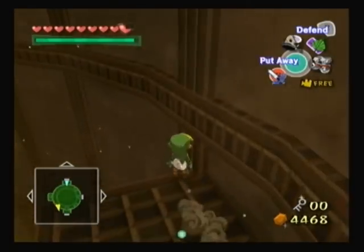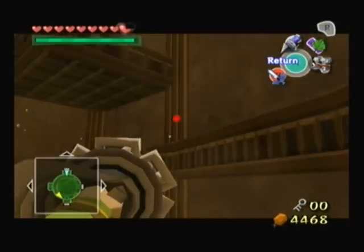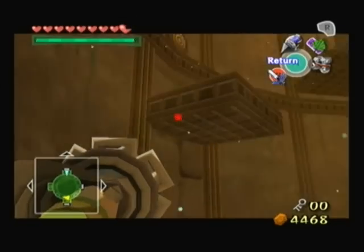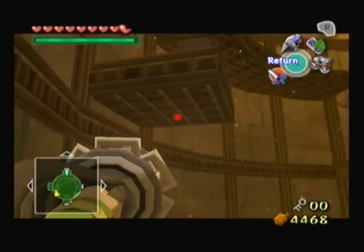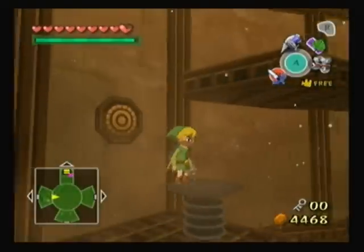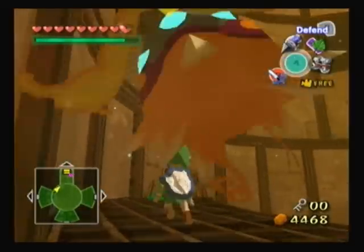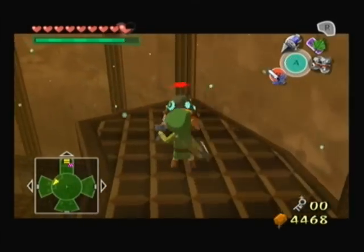I think we can save Makar now that we got the dungeon item. It really makes you switch items constantly - you kind of need to switch items all the time in this dungeon. We just keep making our way up. The springy switch - that's where Makar would have been. Let's hookshot this guy - there we go, third time's the charm. Makar, I have returned!